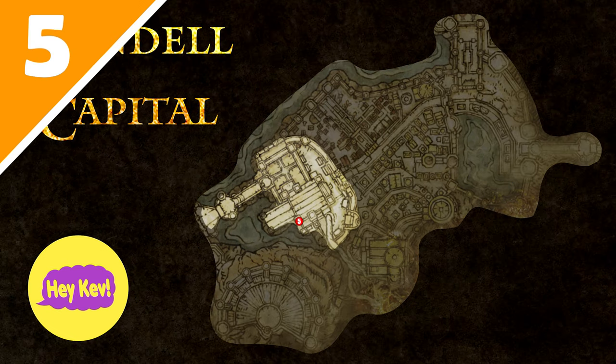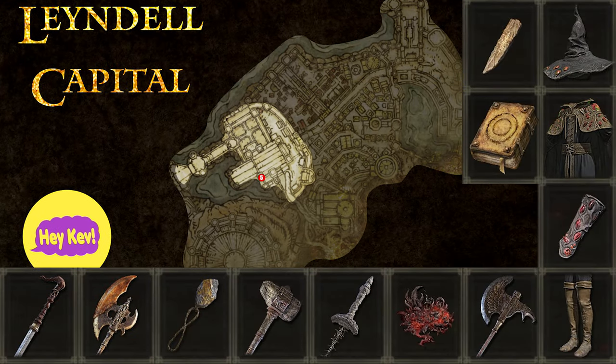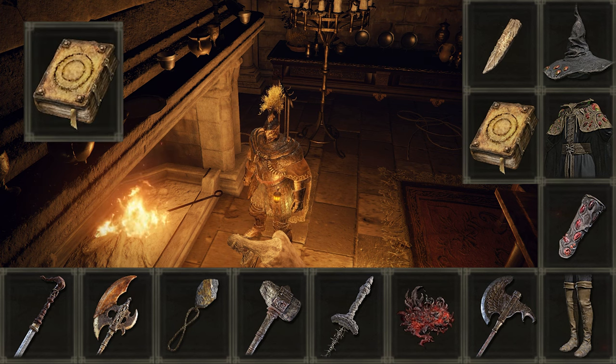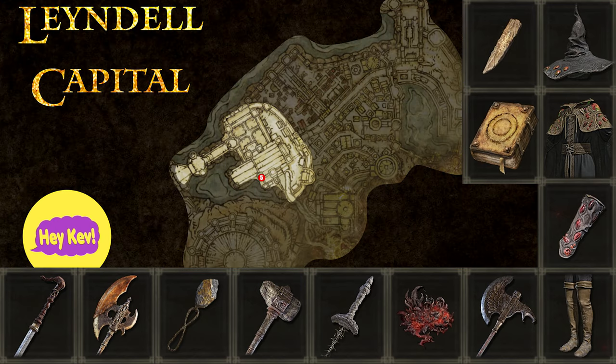Number five focuses on this next region of the capital. On the side you will see several items you can get here, but the main thing I'm focusing on is the Two Fingers Prayer Book. This is a book that will allow you to learn several new miracles. Share your discovery with Brother Corrin or the Turtle Pope to claim your rewards. Make sure you search around for the extra items because you will lose the opportunity to get them later.